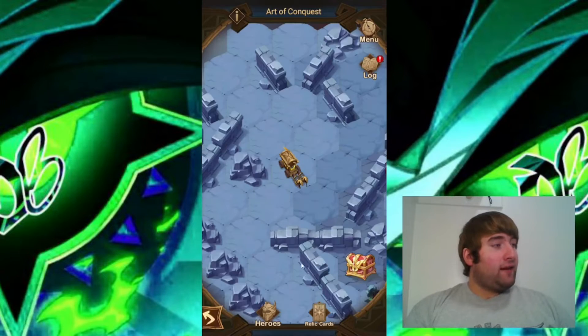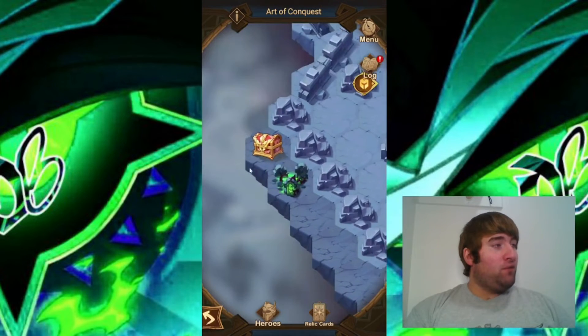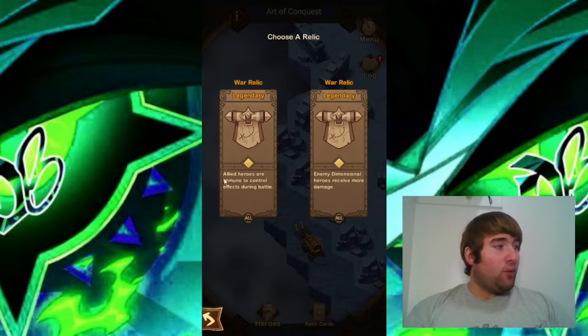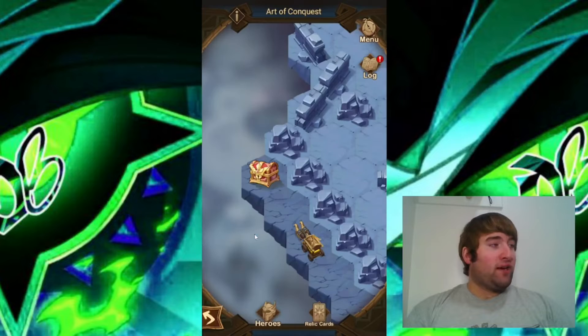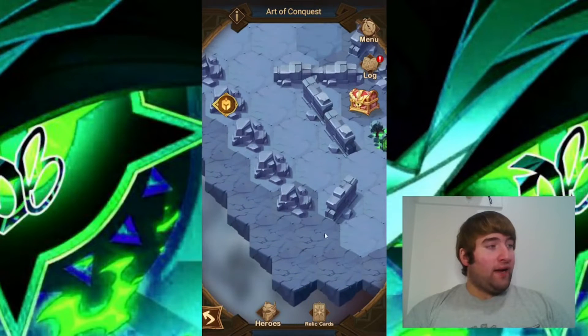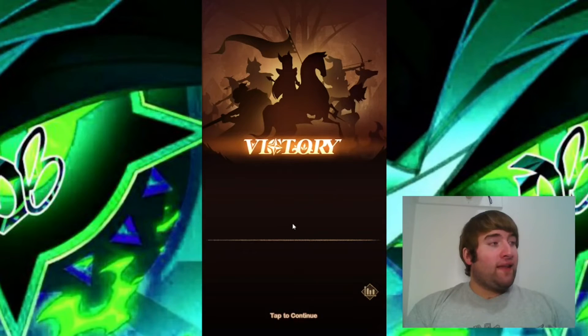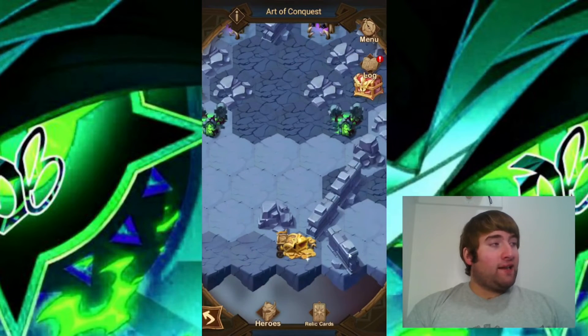I'm going to take down this camp next. That camp is down. I'm going to move over to this camp next. That camp is down — let's go ahead and collect the relic. We're going to choose the one where allied heroes are immune to control effects during the battle. Then let's move down here and take down this camp so I can get this chest. That camp is down and let's go ahead and collect this chest.